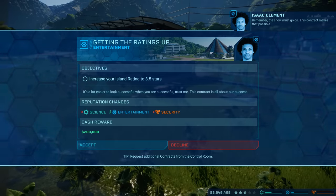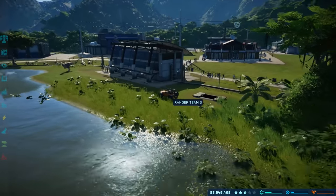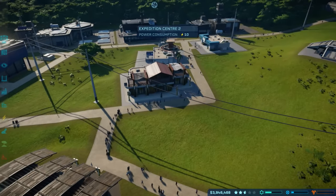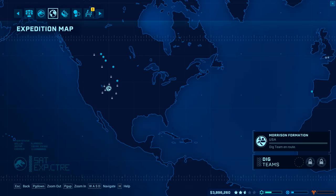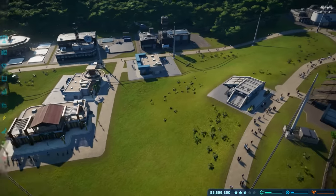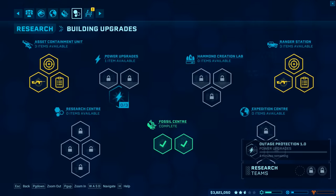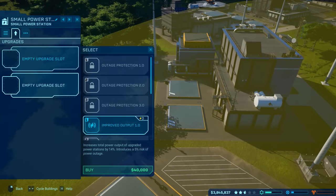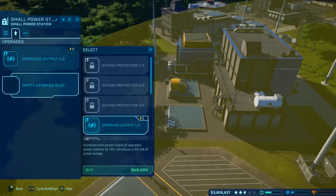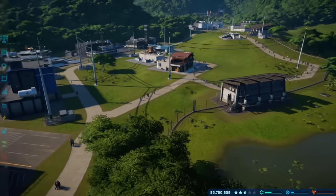Remember, the show must go on — this contract makes that possible. It's a lot easier to look successful. So we need to increase the island's rating to 3.5 stars. I kind of really want security — I want to help out security, because otherwise they're really not going to be happy with me. So because I want to make another Ceratosaurus, I think I'm going to go off and get some more Ceratosaurus DNA. But have we got all the researchers going? We still have something to research, so I might as well just set these things off. I've got no upgrades on this supply power. Improved to buy — 5% risk of power outage.